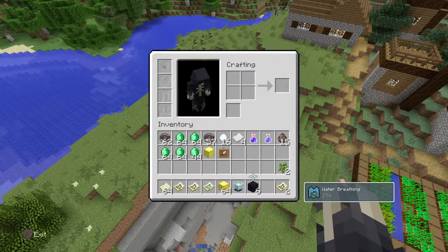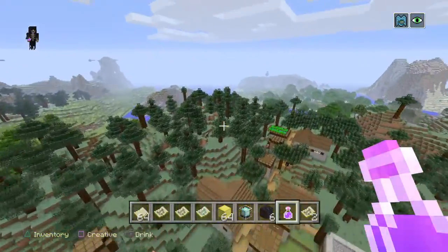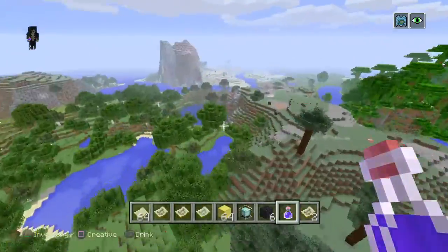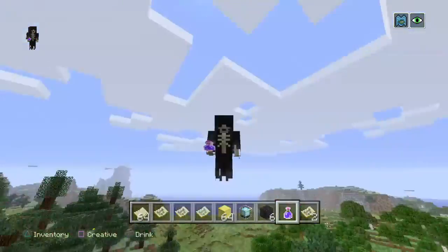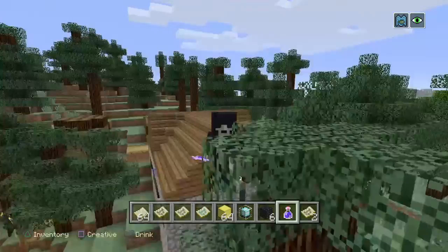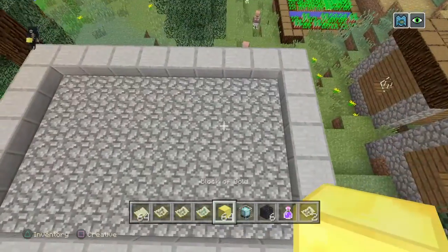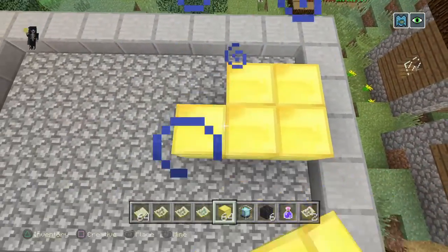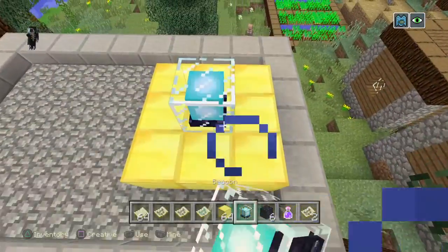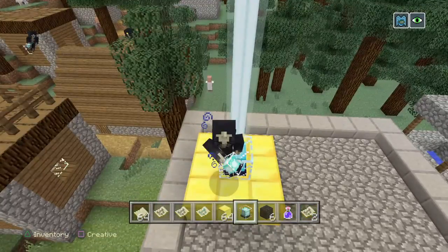So that's it guys — there's no nearby woodland mansion, that's crazy. Four ocean monuments — it's weird. The seed you already saw in the beginning, so that's all guys, goodbye.